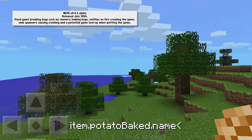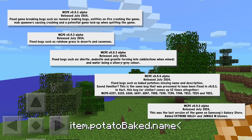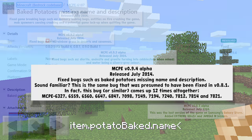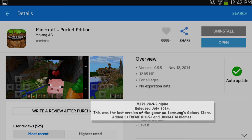The 0.9.1 through 0.9.5 alphas fixed bugs, including interestingly that the baked potato just showed as 'item.potatobake.name' — this bug had come up 12 separate times, and they just kept adding the baked potato bug back into the game. It was finally fixed in 0.9.4, and 0.9.5 was when they removed the game from the Samsung Galaxy Store, meaning it was officially just available on the Google Play Store and the iOS Store.